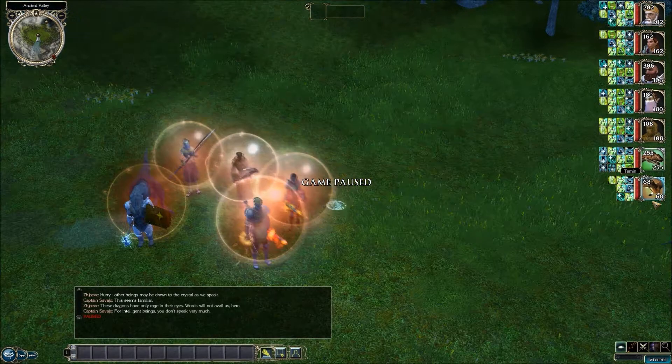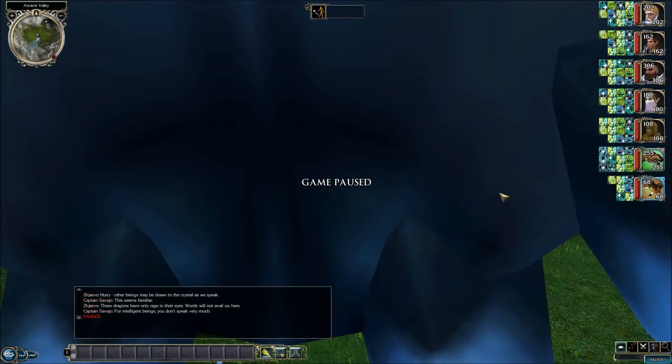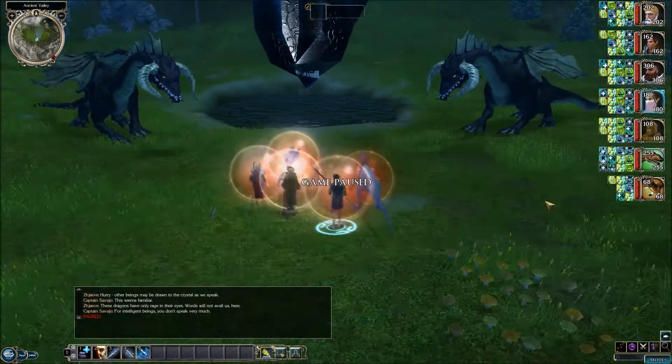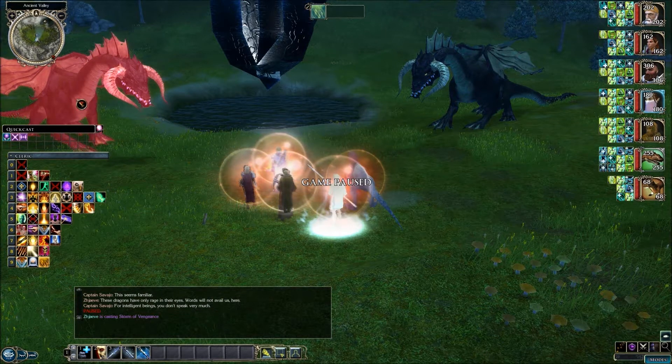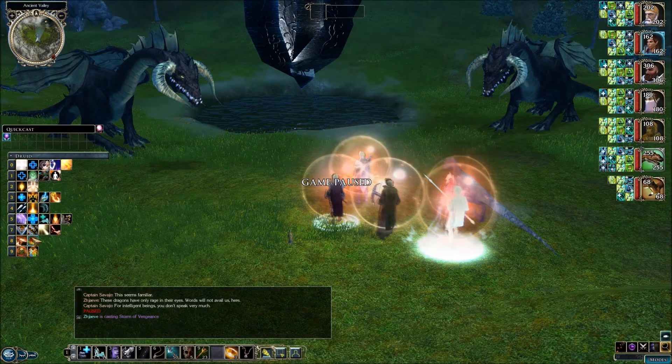So we got these two black dragons. I did put on energy immunity to acid for Tarmin, so I'm going to try to move him away so he doesn't get any acid damage. Because their breath weapon is basically a jet of corrosive acid — probably hydrofluoric acid or something like that. That's pretty nasty stuff.